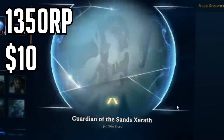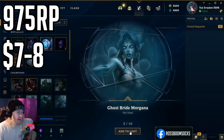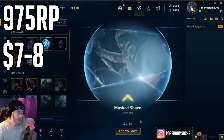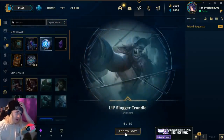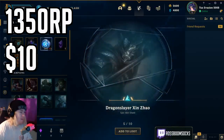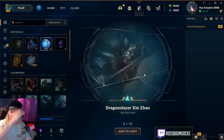Open 10. Guardian of the Sands Xerath — an epic, not bad at all. That's a good start. Ghost Bride Morgana — probably a 520 or 750 RP skin. Mash Eko — probably another 520. Little Slugger Trundle, probably 700 RP. Another epic, Battle Boss Blitzcrank — that's maybe $7 or $8 chalked up on the board.